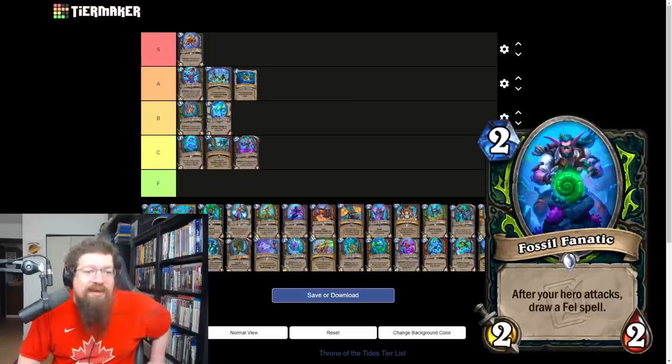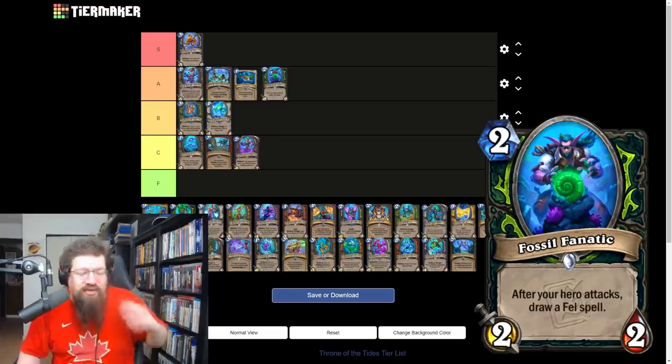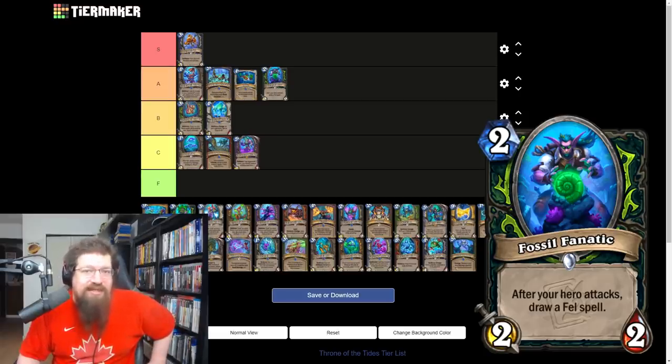Fossil Fanatic is a demon hunter card — two mana 2/2, after your hero attacks draw a Fel spell. Three mana draw card 2/2 that gets one Fel spell. Not amazing standalone, but you can set it up with a weapon, attack multiple times, and get multiple Fel spells. Really good with Jace. I'm going to give this an A — it can see a lot of play in demon hunter to rip through your deck, and it just works so well with the Fel DH package.